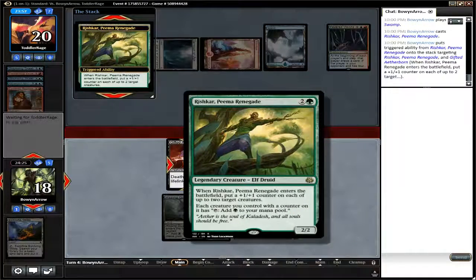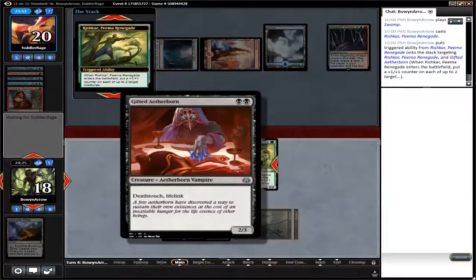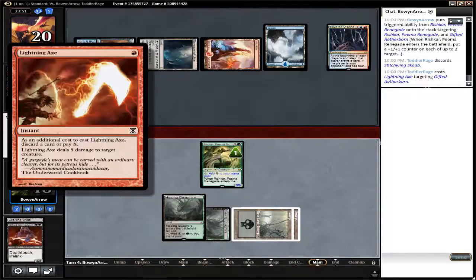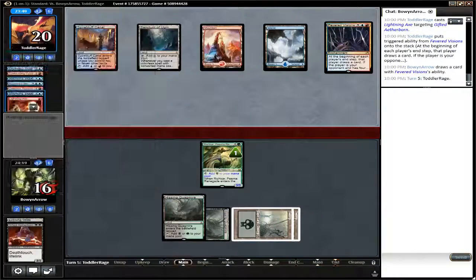Rishkar, Peema Renegade, giving each of them a plus one plus one counter, so that'll be a 3-4 Gifted Aetherborn — which is enough of a threat to get a Lightning Axe to the face. And another Stitchwing Scab goes into the graveyard.